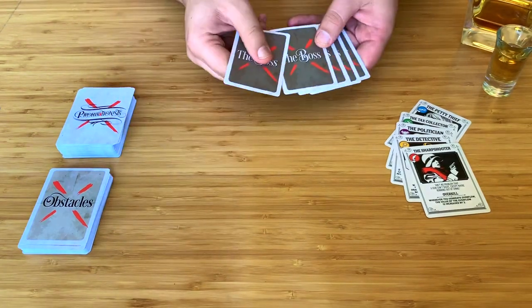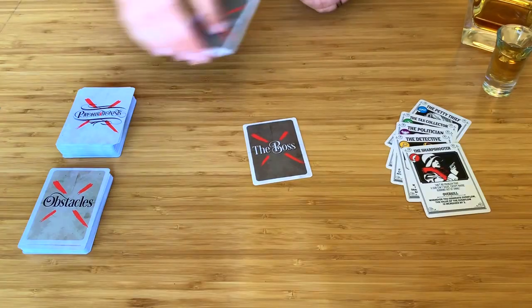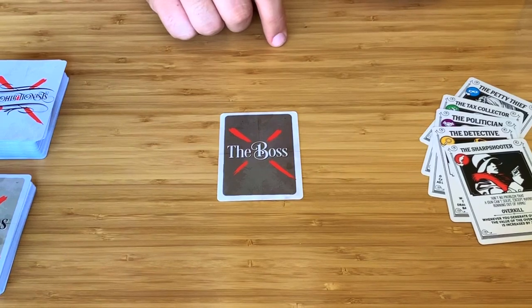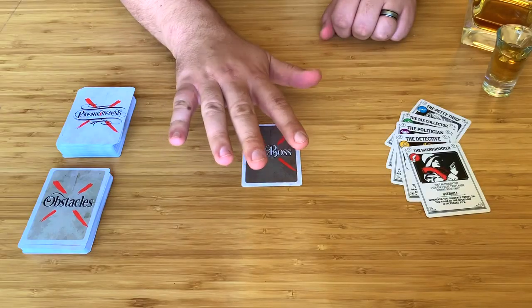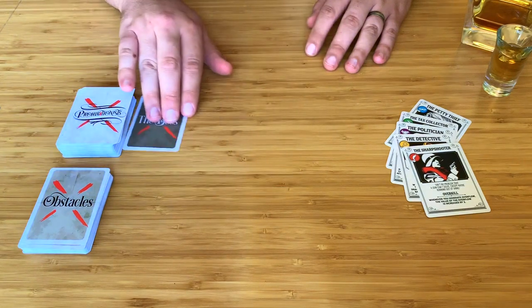To set up, first choose one boss at random without looking at the card. Toss the rest back in the box. This here's the mug you need to take out to save Lake City.